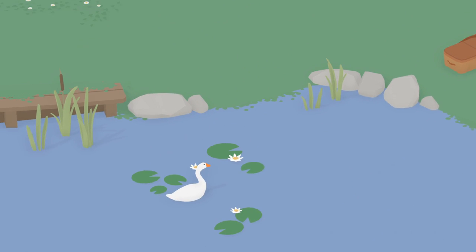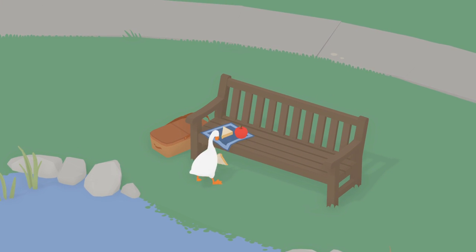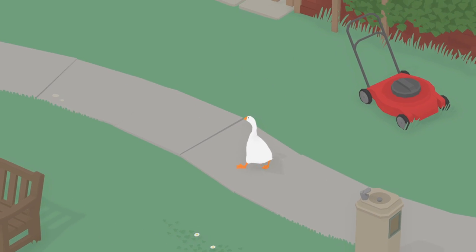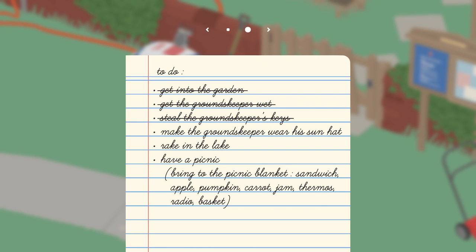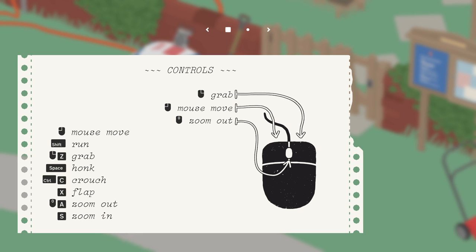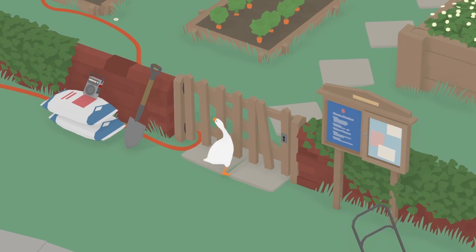Press space to talk. So here we go — I gotta kind of remember how to play. I think it's control to bend down, and then double click. In the last video, I did not know about this task list, unfortunately. Here's the controls. I was just kind of running around trying to figure out what to do, but it tells you what to do. So we're gonna make the groundskeeper wear his sun hat. Let's head over here and see if we can figure this out.